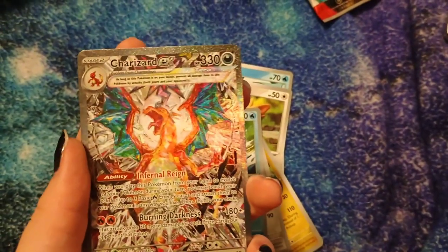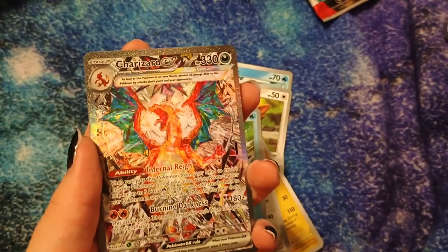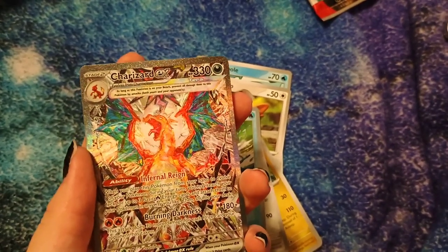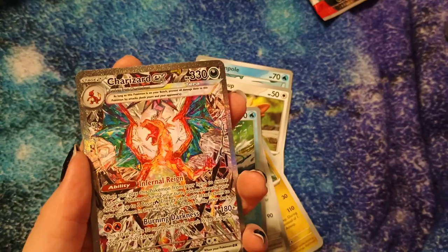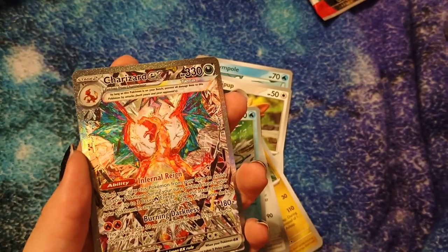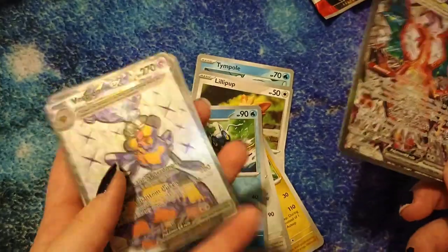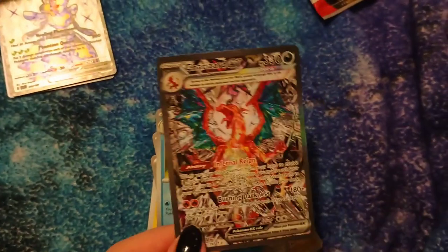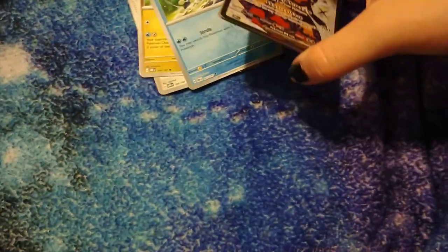Wait, isn't this the one thing that everyone's been losing their minds about? Is this actually the one that everyone's been going absolutely crazy over? Either way, it's a Charizard, and I've heard that these are rare. Oh, and I also got the Vespiquen coin, which unfortunately I already have because I picked it out at the mall last time I went. But yeah, I'm not sure if that particular one is the one everyone's been talking about, but it is what it is.